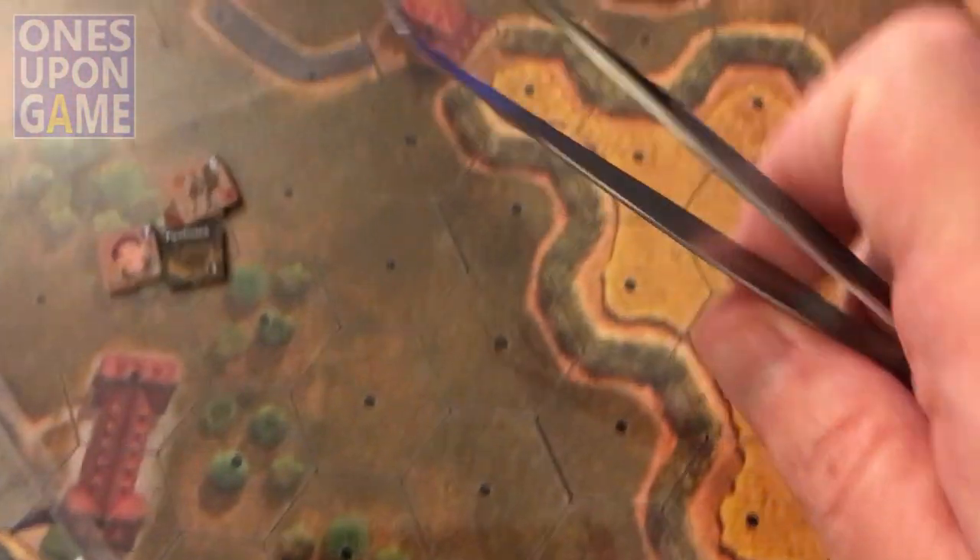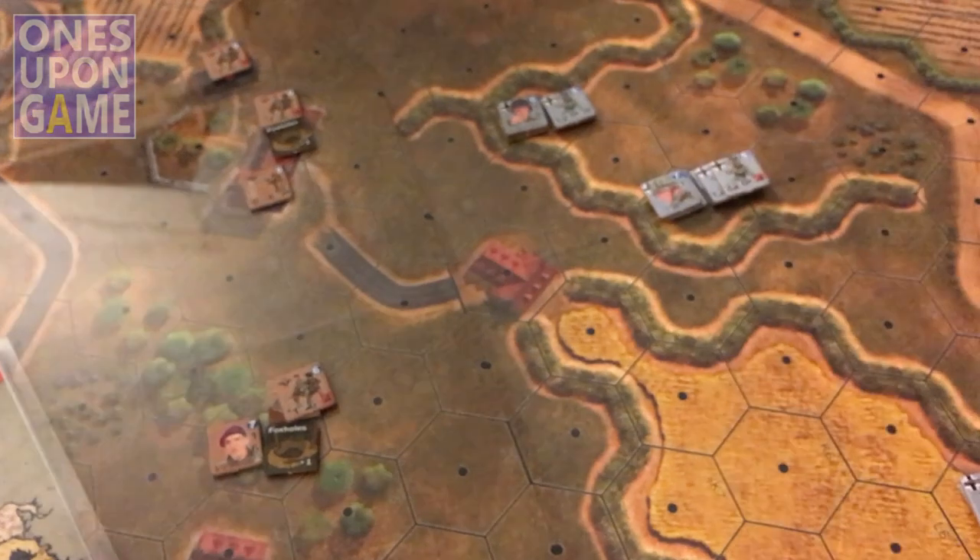Do any player units have ordnance? No. Is there a spotted hex containing player units needed for victory? No. So we fire at the closest player units in a spotted hex. The closest for this guy is clearly this hex.